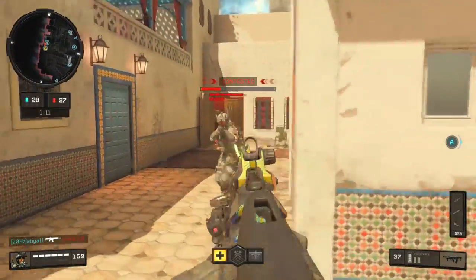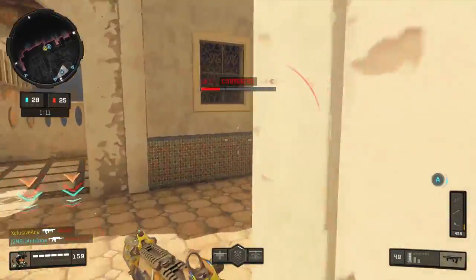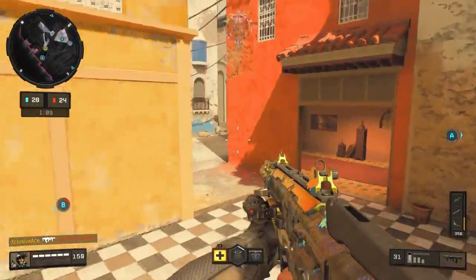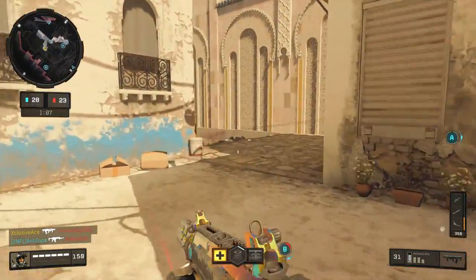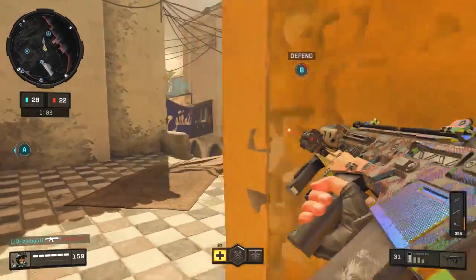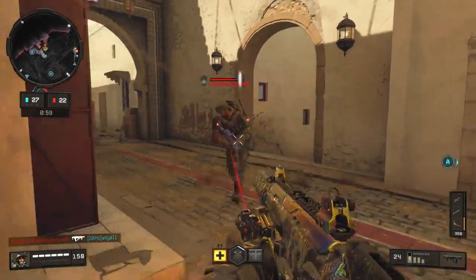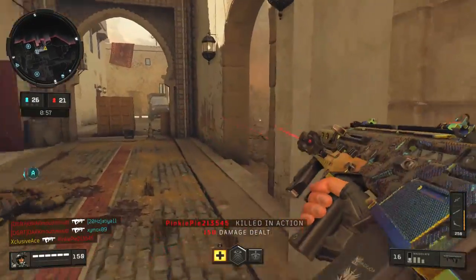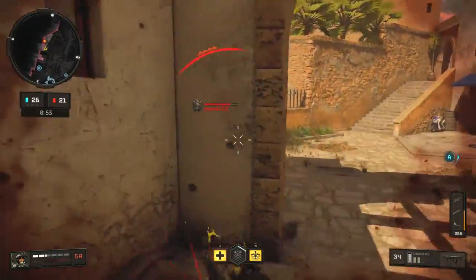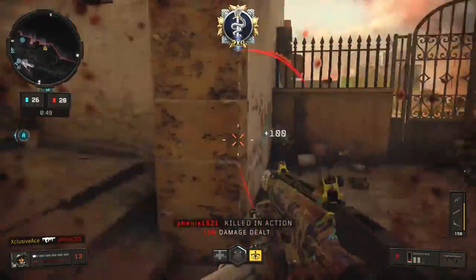What's up guys, I'm Ace and today we're going to be looking at Gung-Ho as well as Quick Draw and their relationship with each other, so you guys can better understand how to minimize your sprint out and aim down sight times, be more effective, win more gunfights while being aggressive, and get up into the enemy's face. The relationship between these two perks differs from game to game, and there's a little trick I'm going to share that's very important if you're an aggressive player.